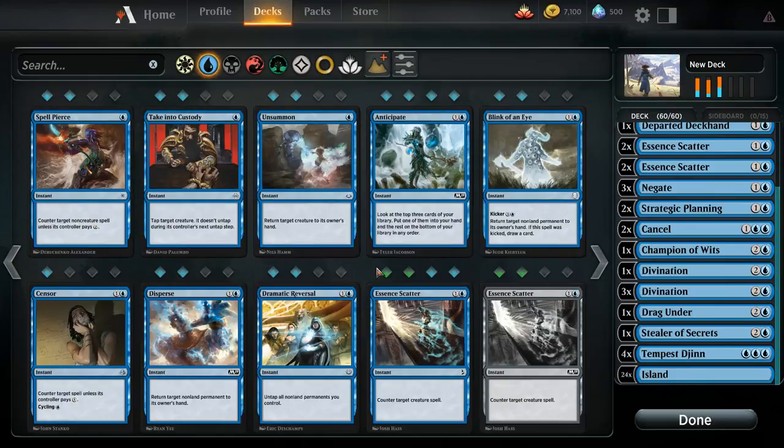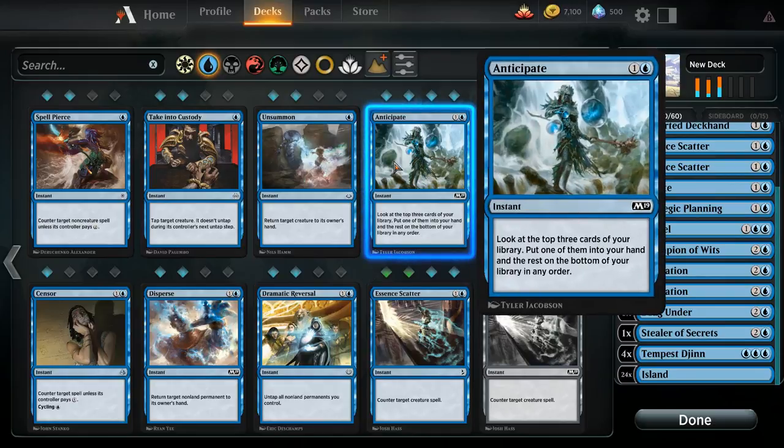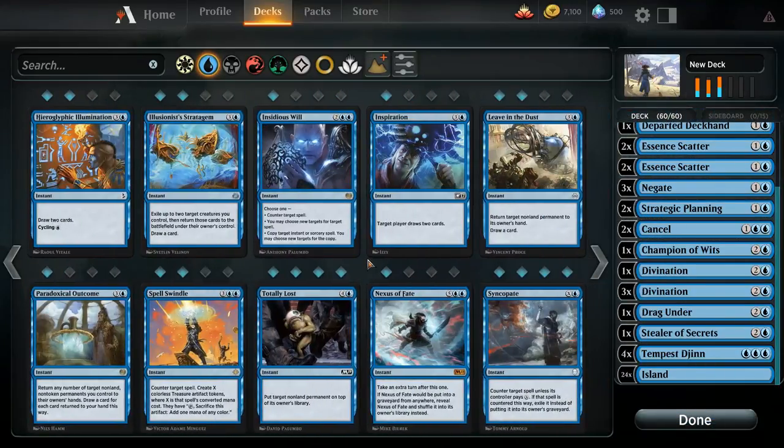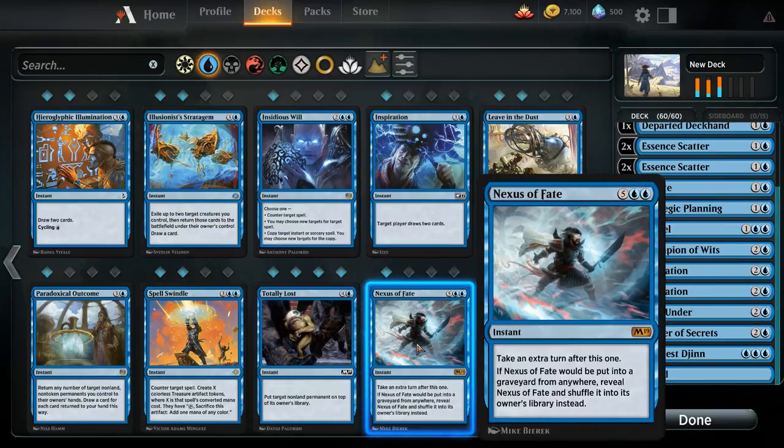The final type of instant are cards that don't directly affect the battlefield. Anticipate is a great example, as it's a draw spell. Another good example of an instant that doesn't immediately affect the battlefield but has a fairly powerful effect would be Nexus of Fate — it doesn't affect the battlefield or the game state until the end of the turn, but no one can deny it's one of the most powerful effects in the game. Taking an extra turn is huge.